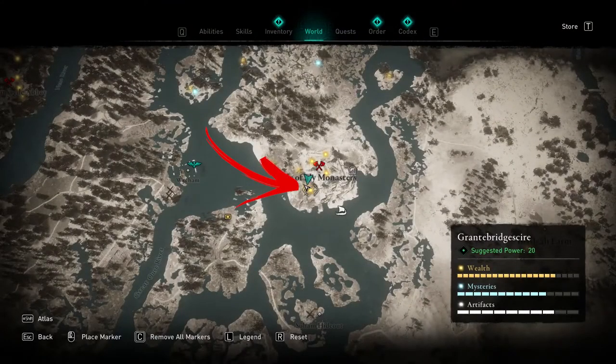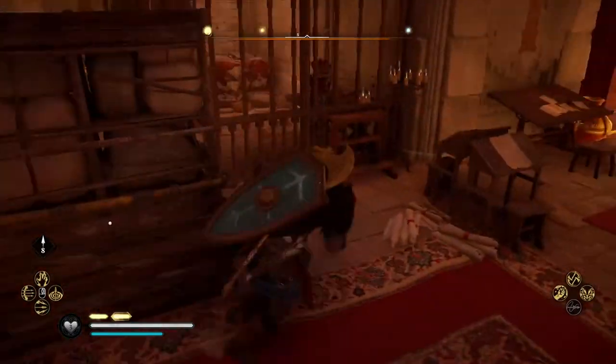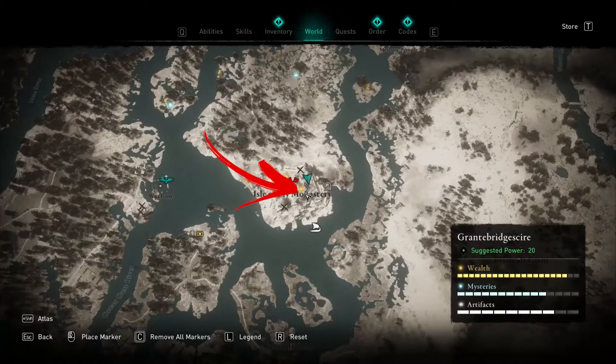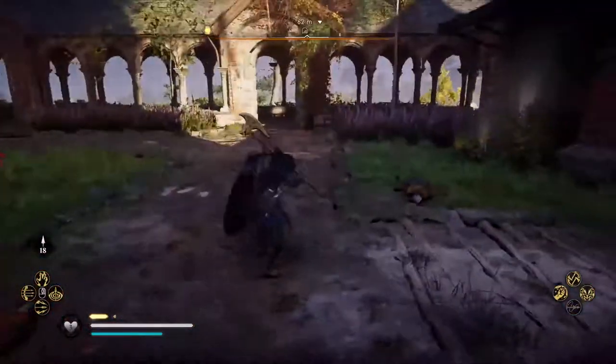The first bottom-left location on the map will also require you to move a shelf in order to get the chest. The hard part is obtaining the Book of Knowledge, which seems to be underground when you come to the location shown on the map.